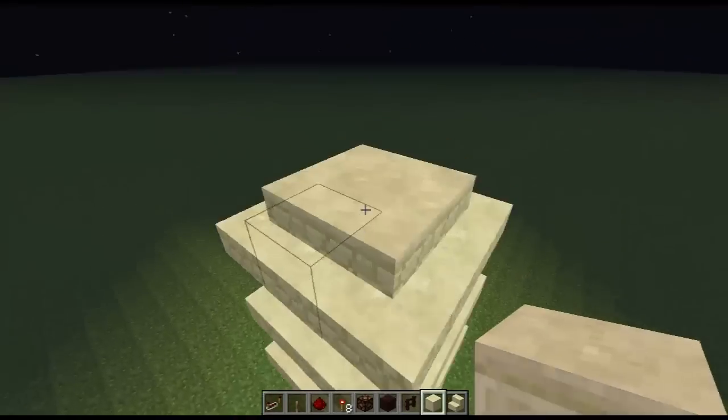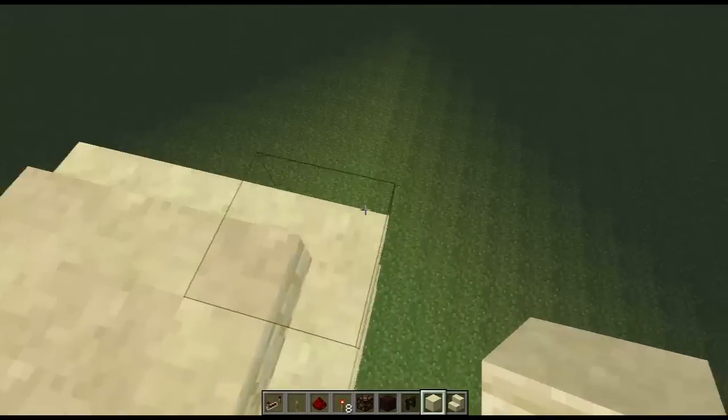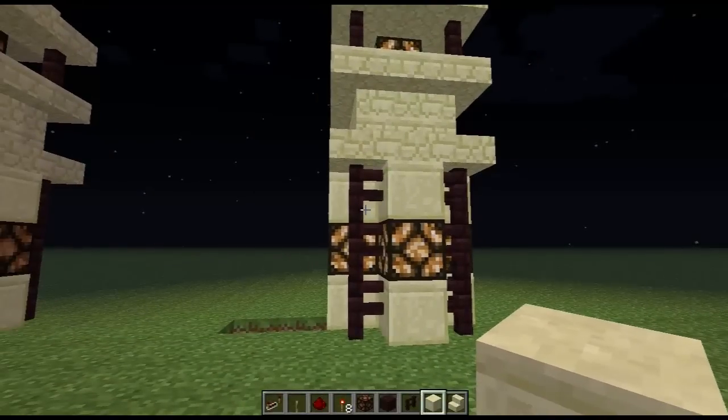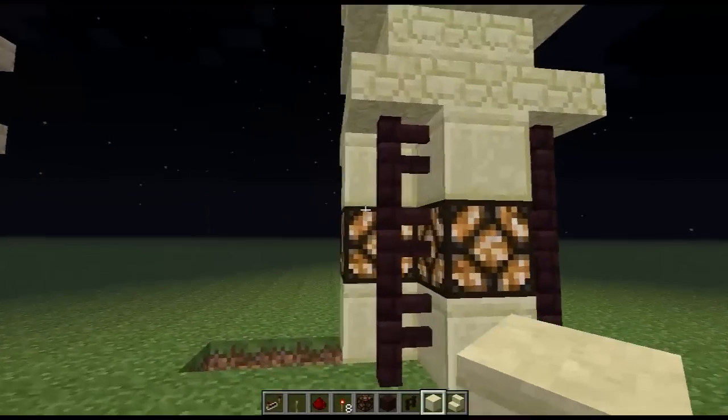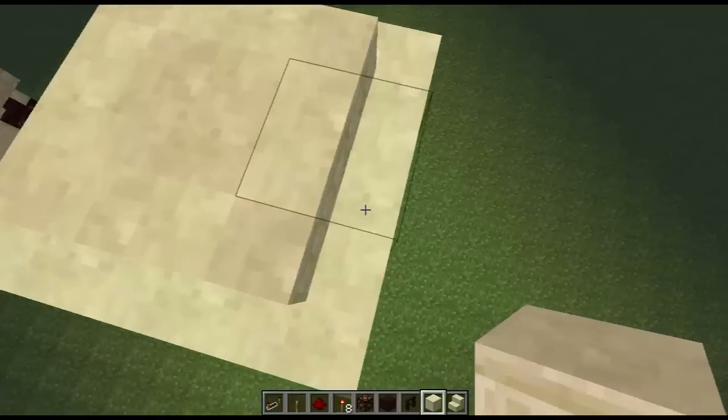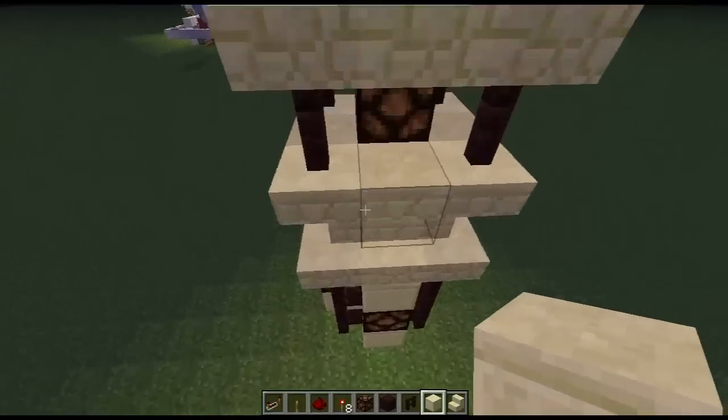I hope you guys enjoyed this simple little redstone tutorial for a nice lamp that can be turned on and off. If you did, please consider liking, commenting, and subscribing. Share it around to your friends — all those things help support me. I hope to see you next time.